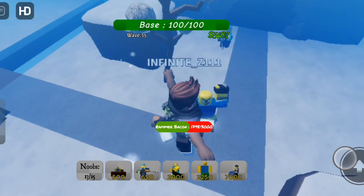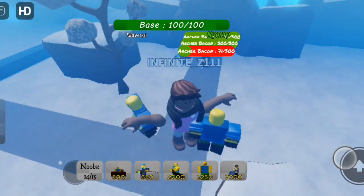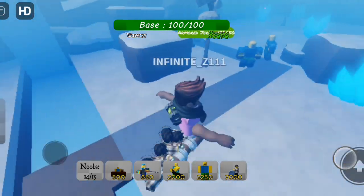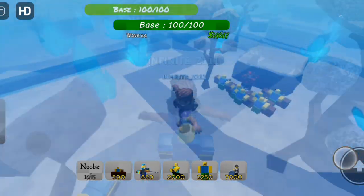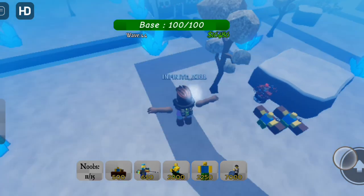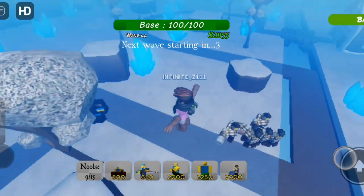Now I put Giants so that the game can be completed as fast as possible. When wave 44 comes, don't forget to remove all farms so that you can deploy more coffees later. You will need 10 to 11 coffees to defeat the big guy.